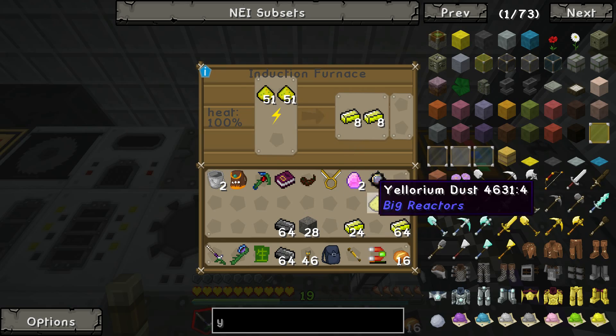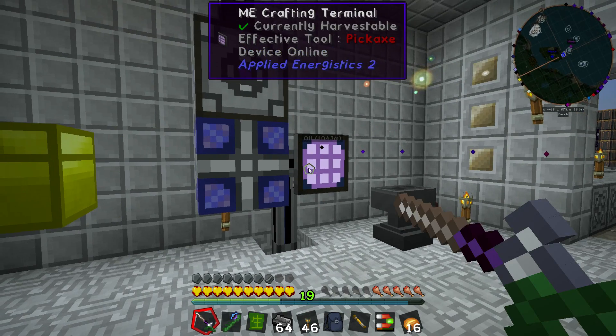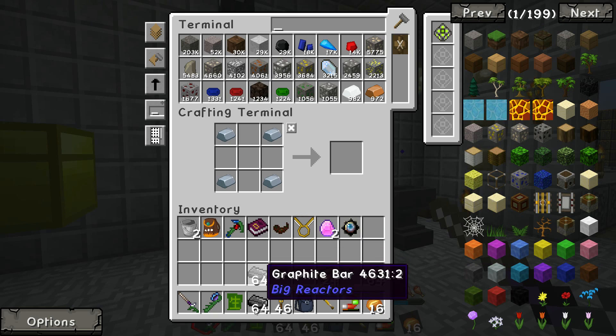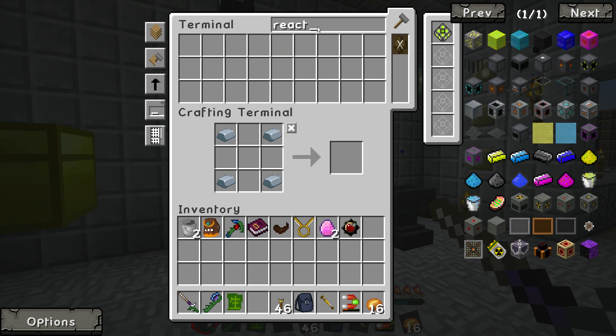That's done. Allureum can go back into my system. Now let's look up a reactor again.